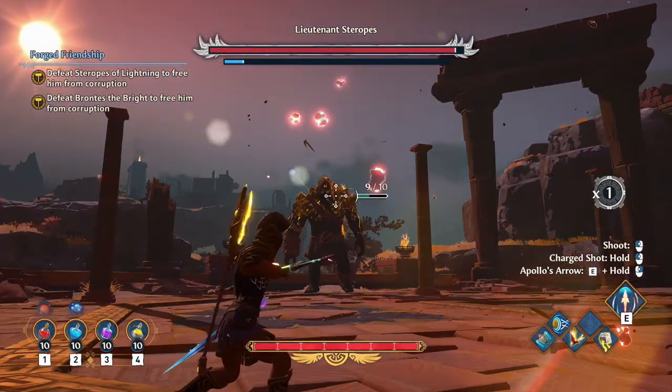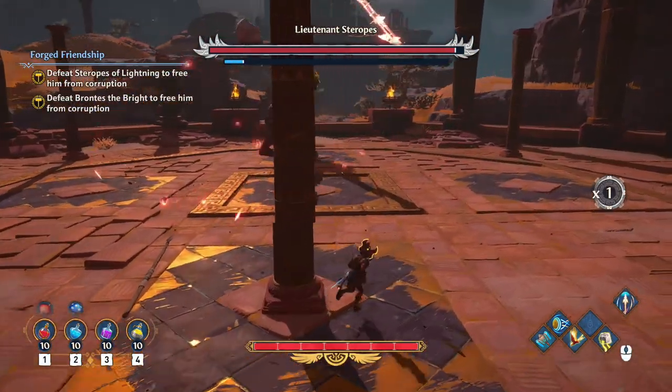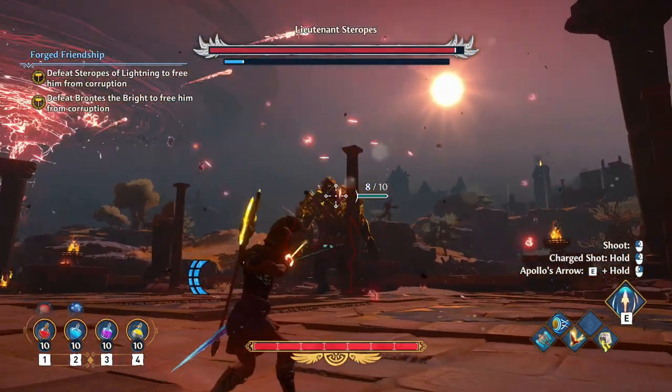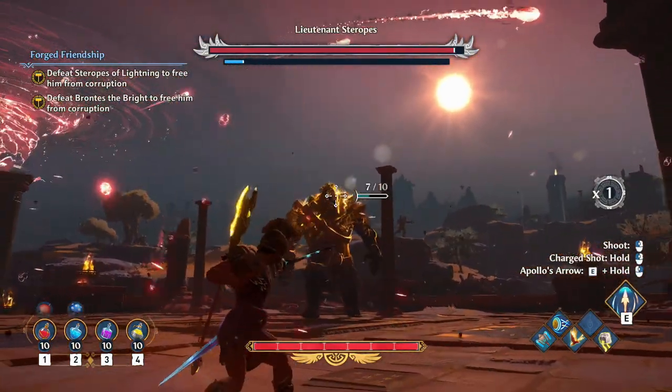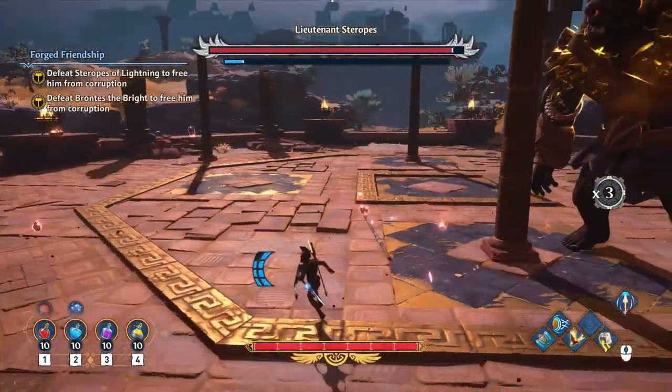Serapes is like — I never really figured out a good pattern for this guy and I ended up using probably a lot of pomegranates. He throws rocks. Sometimes they're heat-seeking — they're just locked in, no matter what you do, you're not dodging them. I've seen them look like they curve and hit me.